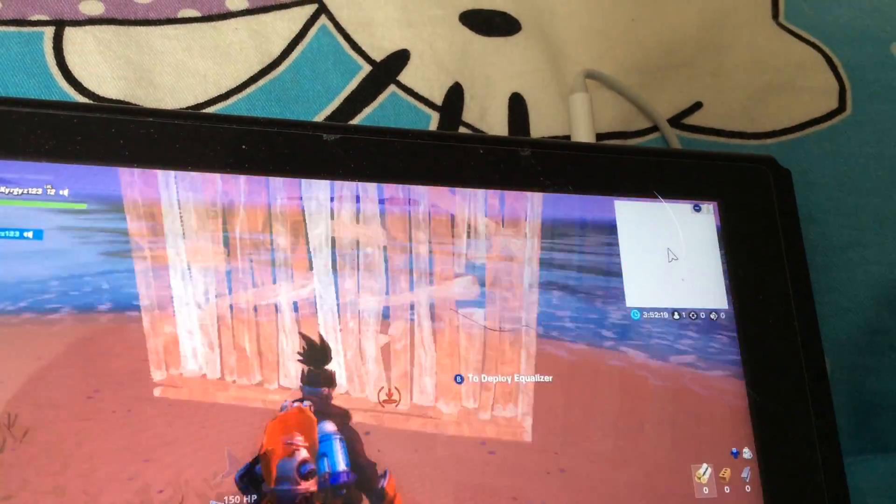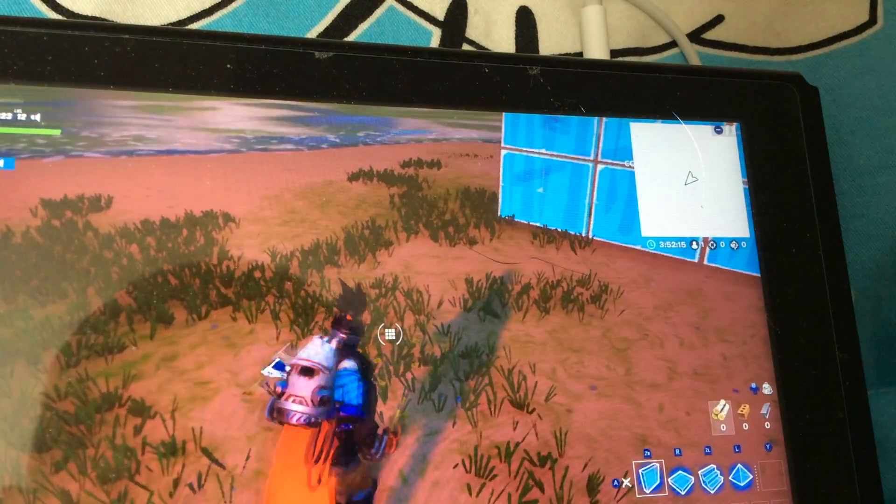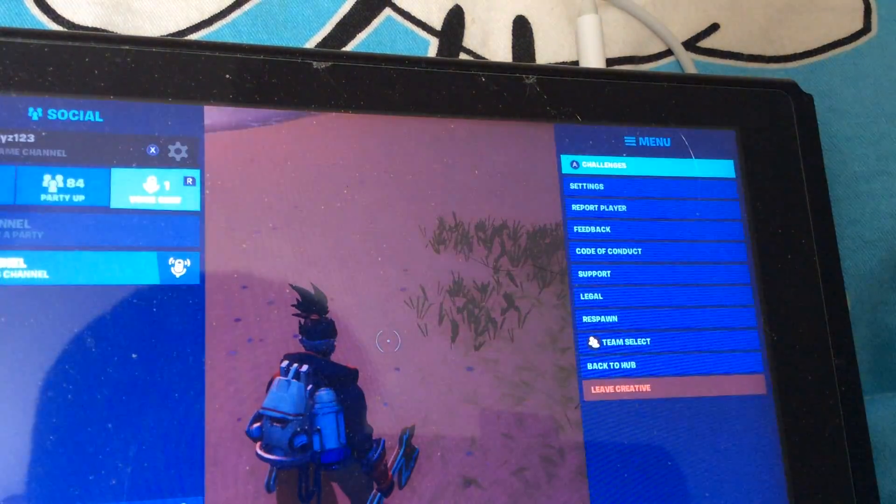Hi guys, so I found a secret island by doing that glitch. If you go to the map, there's nothing here. See? So if you want to know it or do the glitch...